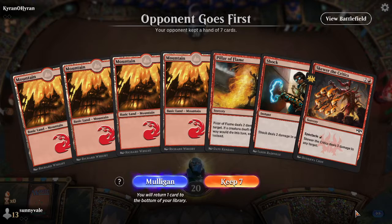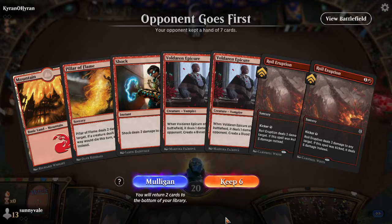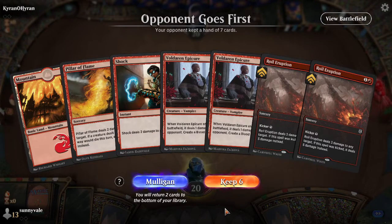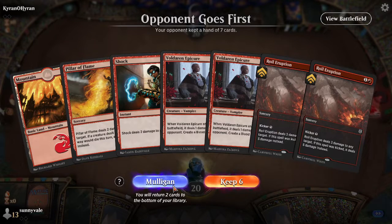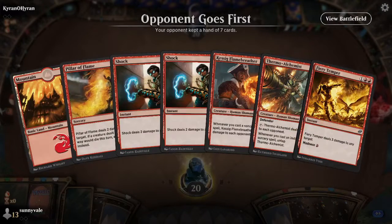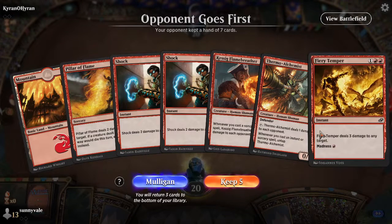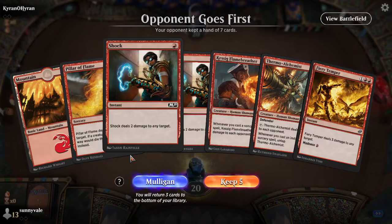And this is a mulligan. This hand's pretty bad. I guess we can keep... this hand's still pretty bad. Let's go down to five. Okay, well this hand's better than the six at least. So we'll bottom the Fiery Temper and a Shock.